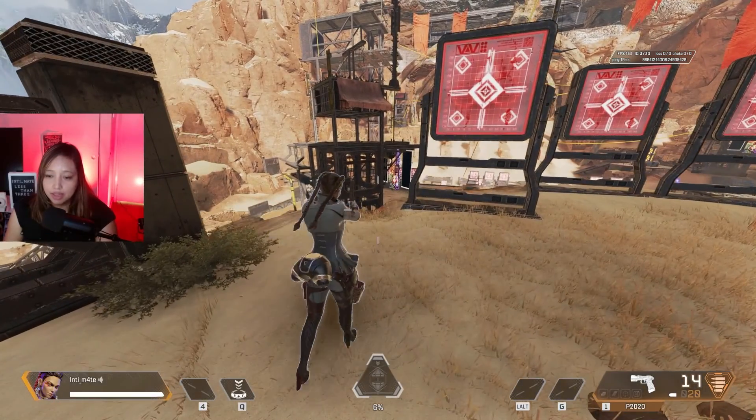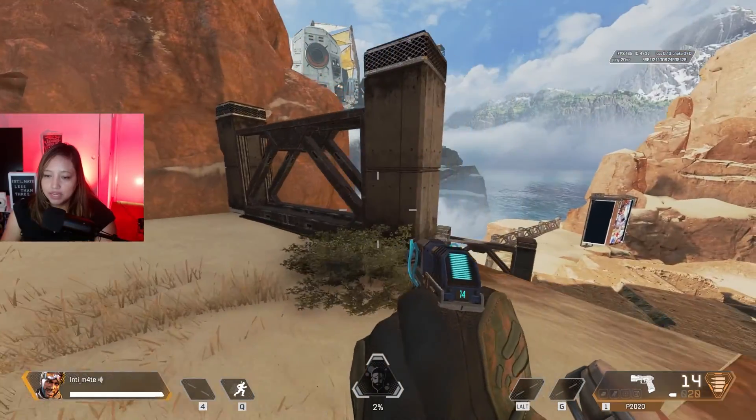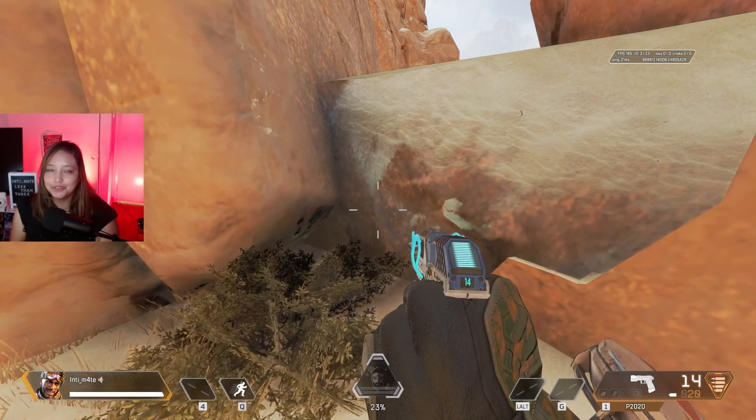Once you come up, you should already be on third-person view. Just let you know that if you decide to change legends, it'll deactivate that for you. So once you have a new legend, just go ahead and do the exact same steps and you'll be back at third-person view.